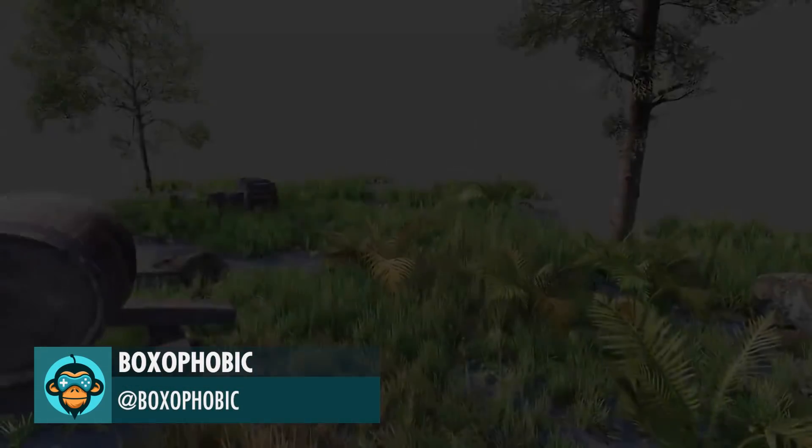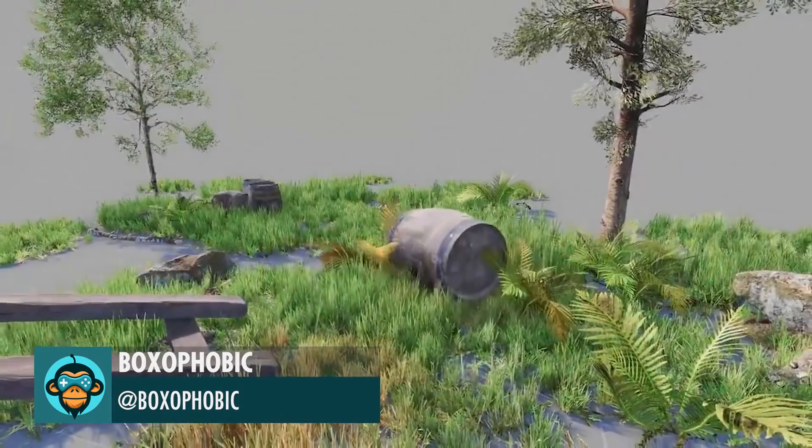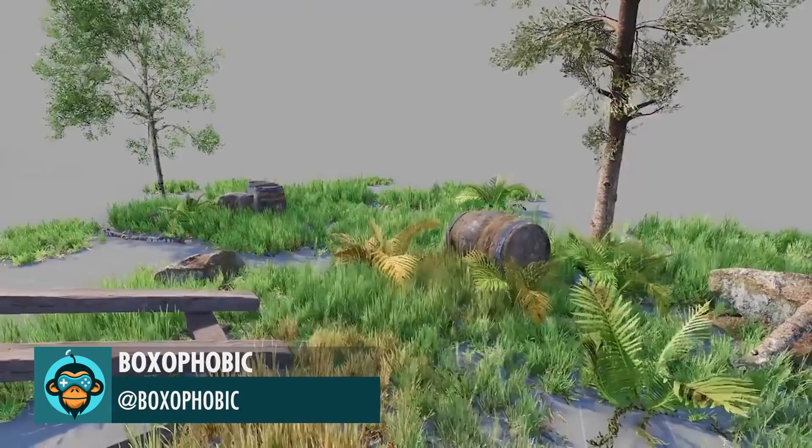The Vegetation Engine for Unity 3D is 50% off by Boxphobic. The link is below.